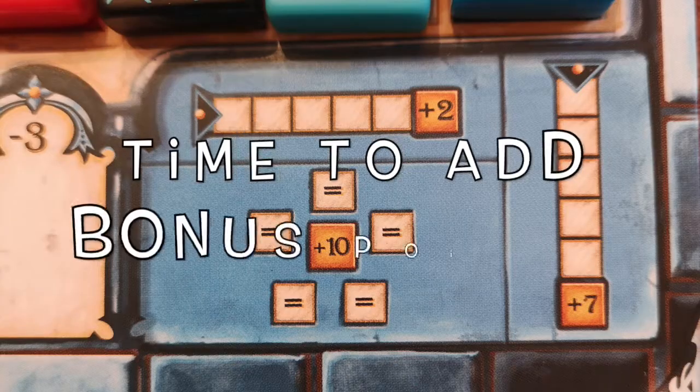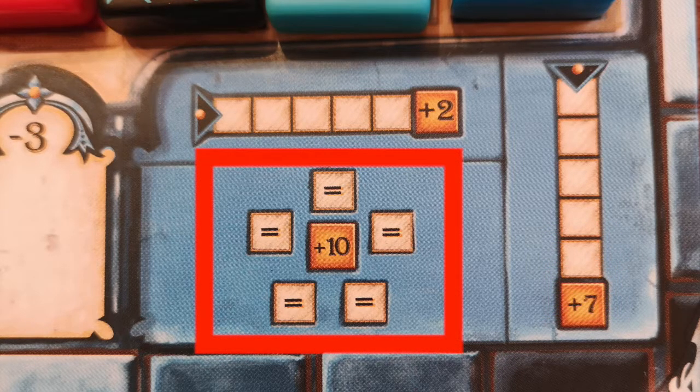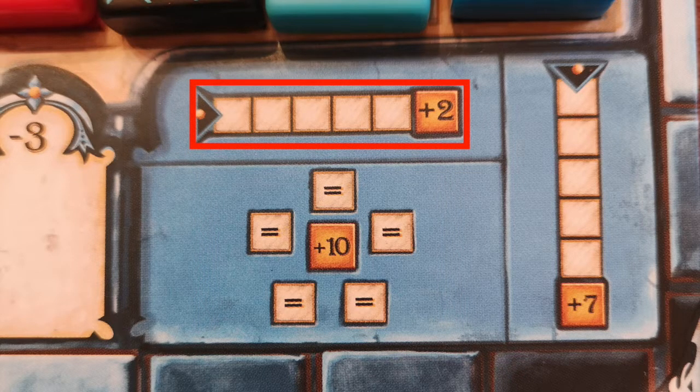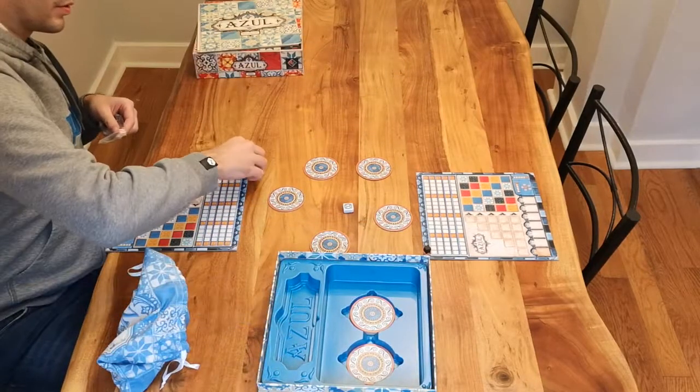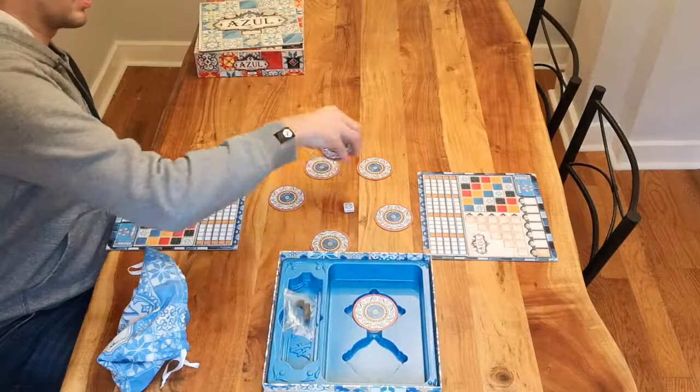Note the ways to receive bonus points at the end of the game. A full vertical line is worth 7 points. Having 5 of the same colour in your wall is worth 10 points. And filling that horizontal line to complete the game is worth only 2 points. Finish the game by adding your points for the final round as well as your bonus points, and whoever has the most points wins!